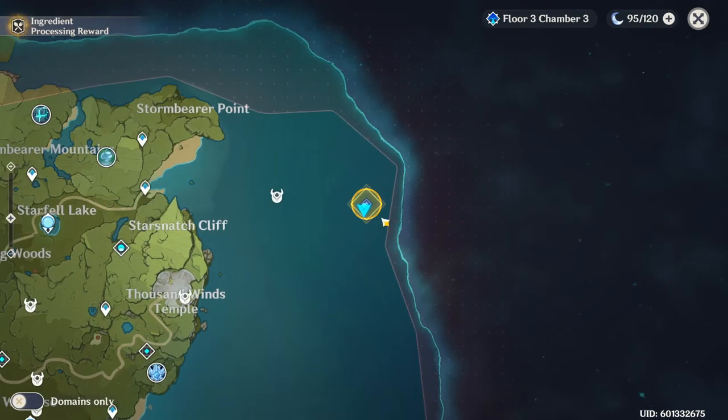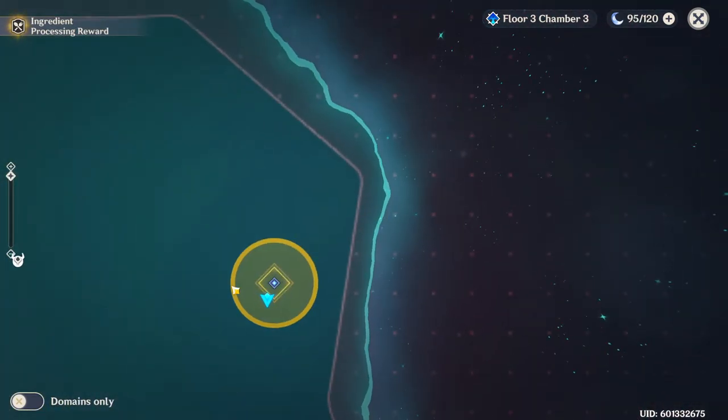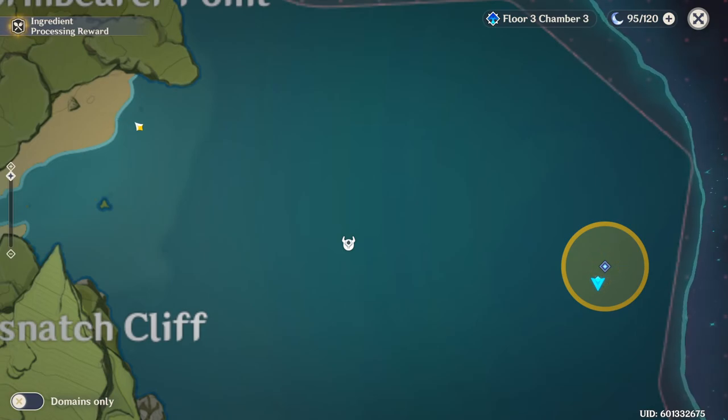So how you get this quest is you've got to get way out here. Right here is the island, and the only way to really get here at the moment is to come from the beach and use an ice character like Kaeya. You can also supplement it with Qiqi. You've got to build an ice bridge all the way across.